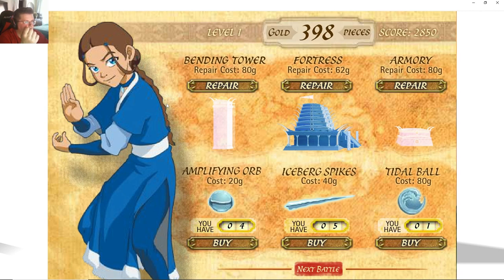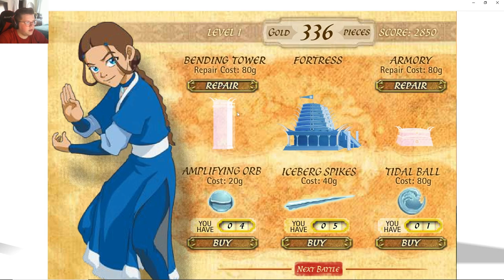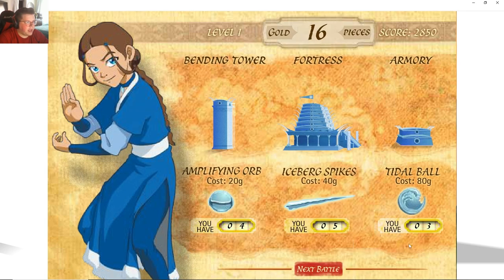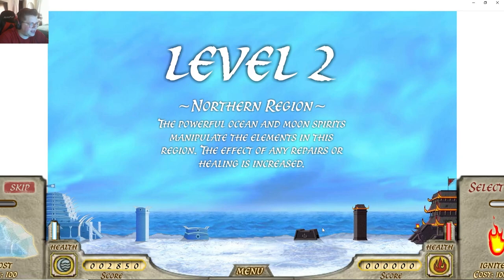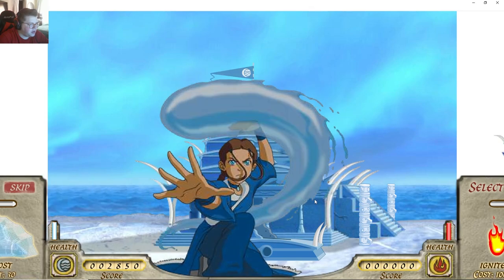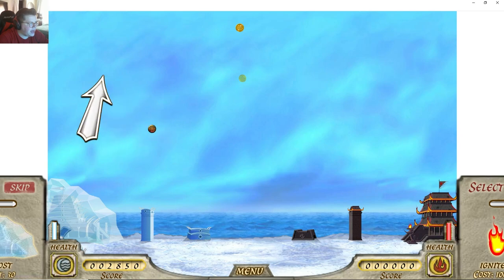Oh this is level one! Let's go ahead and repair our fortress. Okay let's definitely buy both of those and buy a couple of tidal balls. I understand now — it's not just one battle, we've got to do multiple here. Let's go and do a frost for sure, protect ourselves. Tidal ball now — is it any farther than normal?